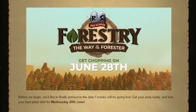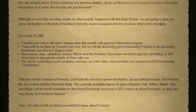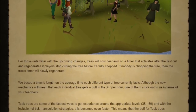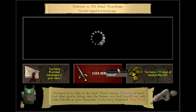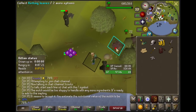The huge woodcutting rework, Forestry, has finally come into the game on June 28th. Forestry was supposed to have a public beta to test rewards and catch unintended mechanics and interactions in the live game. However, due to some issues within the beta, it was cancelled. And so, without player feedback, a lot of broken XP methods were released into the live game.